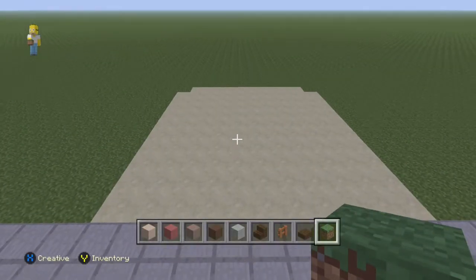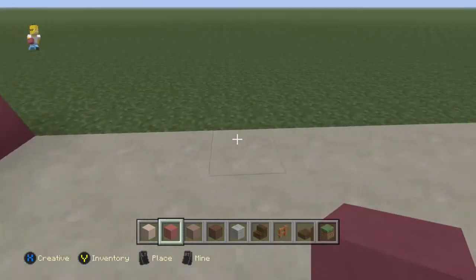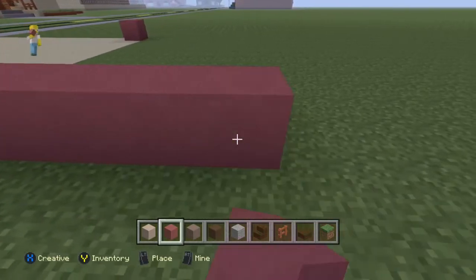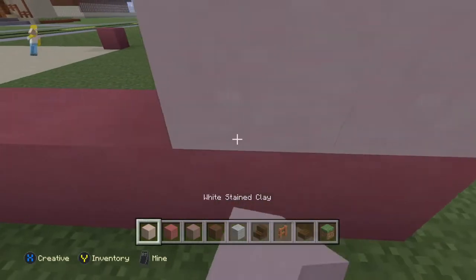As you can see, I've gone 10 in depth and in the middle there, on the end of that 9. So I'm going to grab my pink clay and place 1, 2, 3, 4, 5, 6, 7, 8, 9, 10. And then I'm going to place my white clay over the top.